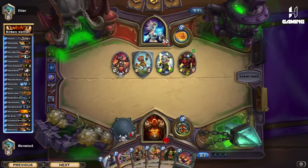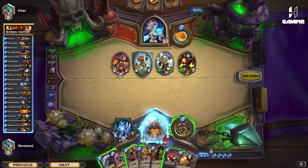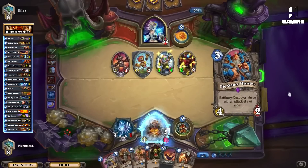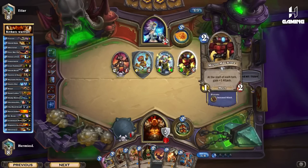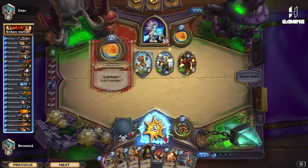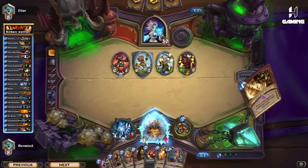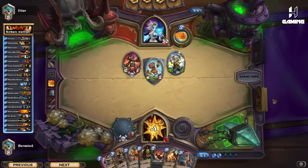Now my Fiery War Axe comes — oh my god. So what we can do here is hit this, then hit the Anorotron again to kill it, and damage this so we can Execute the Tinkertown Technician — that's the best case scenario and then we can sort of stabilize with Shield Block. Oh man, I really hate Micro Machine — that can screw you over. He even Frost Bolted me — this is really bad for us. I want Shield Block here just to survive one more turn because he's going to wipe me off next turn if I don't do something.